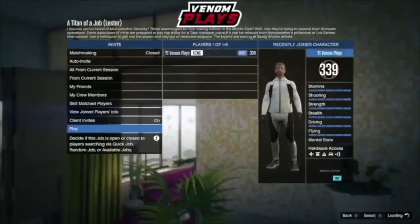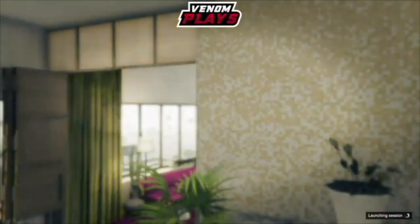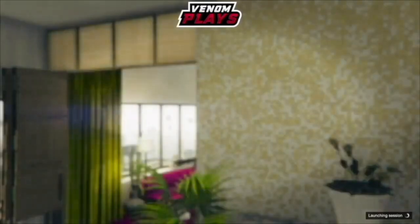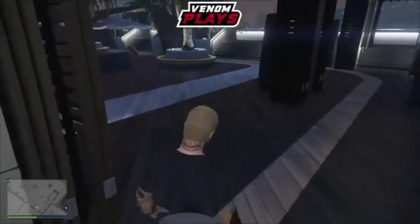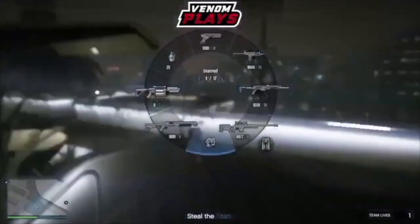Once you're in Titan of a Job, start it up and accept the prompt to play by yourself. Once you've loaded in, make your way over to the gun store and save the outfit over the same outfit slot you saved the scuba outfit to earlier.